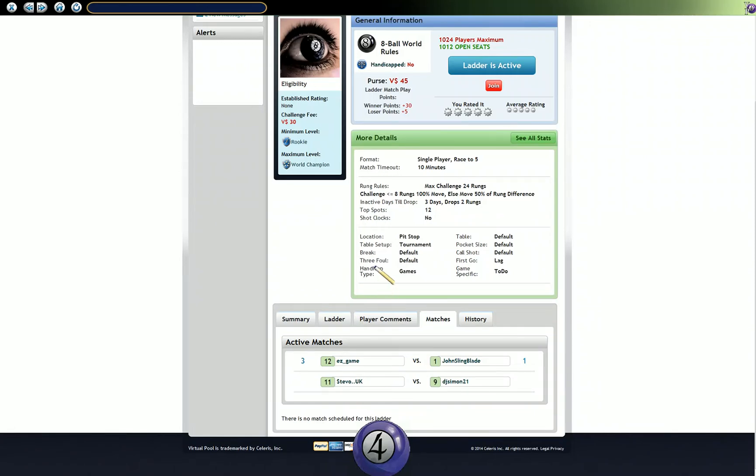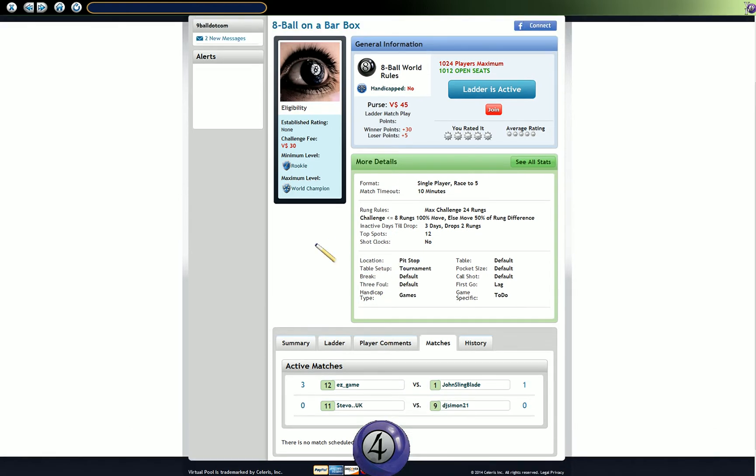We're just about to have an 8 Ball World Rules ladder match. It's going to be played on a bar table, and the location is the Pit Stop. This is the ladder page as you see it. At the moment there's a match currently going on between Easy Game and John Sling Blade. The latest score is 3-1 to Easy Game.